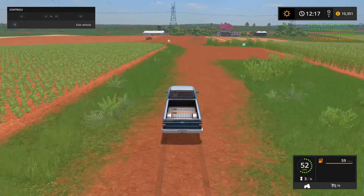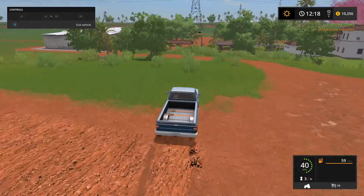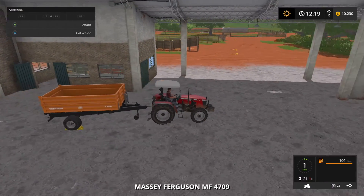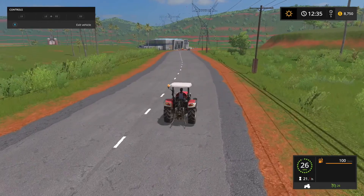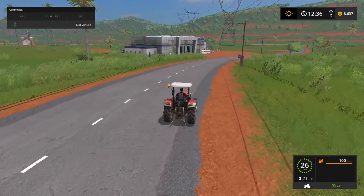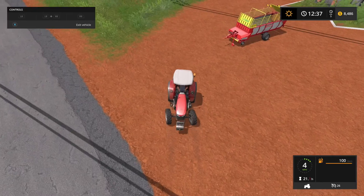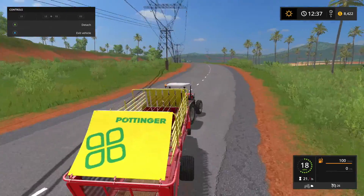We'll take our tractor that had the tipper on it — the one we're not really currently using right now. This field is looking good, almost done. We'll be able to use that loading wagon on this hay over here from the wheat, and then we can sell that and actually make even more money. Let's grab our tractor and go pick up that new loading wagon. So we are coming up on the shop over here and I do see our new loading wagon right out front there — we'll hook that up and take that back to the farm.